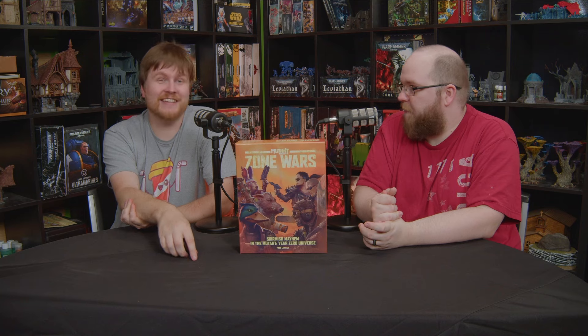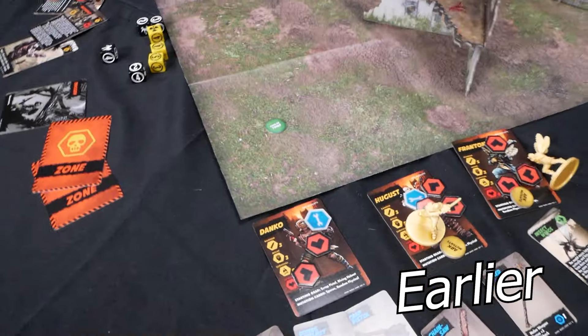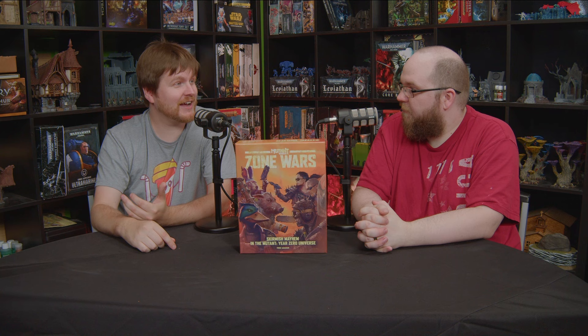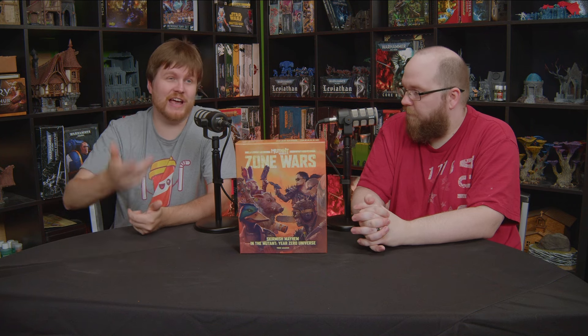It's one to four players and the idea, based on scenarios, is that you're hunting for artifacts — it's not just a kill-each-other game. The zone, which is a post-apocalyptic environment, is also trying to kill you. The main threat in our mission was acid rain, which served as the timer. You also build a zone deck and draw cards during activation — things like land shark, a summoned giant razorback boar, a ravenous devourer honey badger, or acid rain that, after triggering four times, killed everybody.